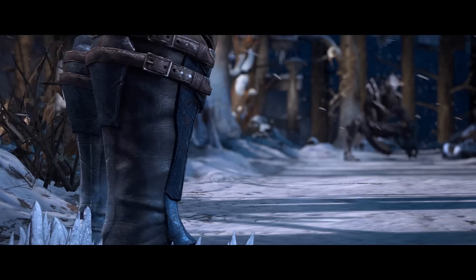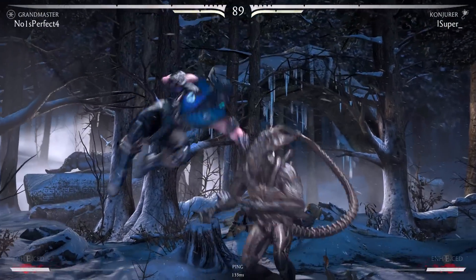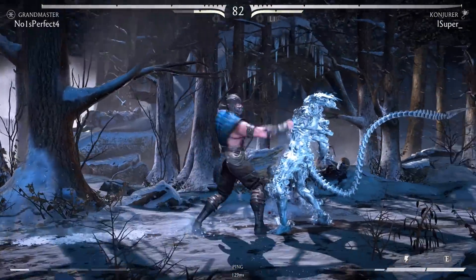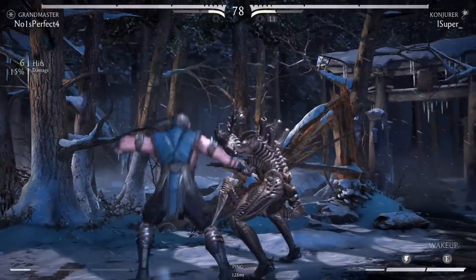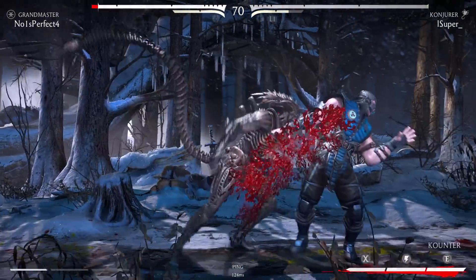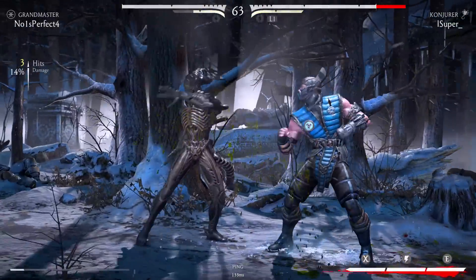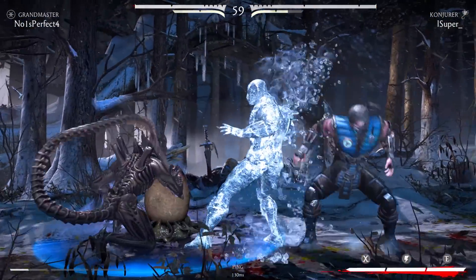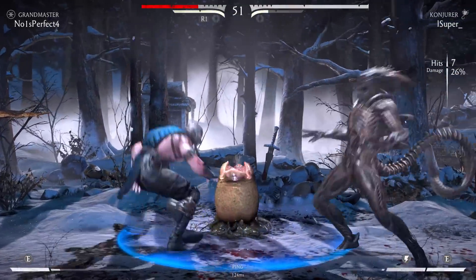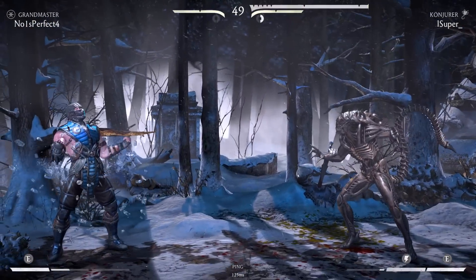The cold is your enemy. Right now, if I do down four and he does meter burn ice clone, I'm gonna freeze — whereas before I wouldn't. Let's see if he does it. Nope, he didn't do it. Oh shit. Oh, that was a great jump. Whoa, that was weird. Nice — I'm still able to convert it. Alien is so good, man. Still so good.